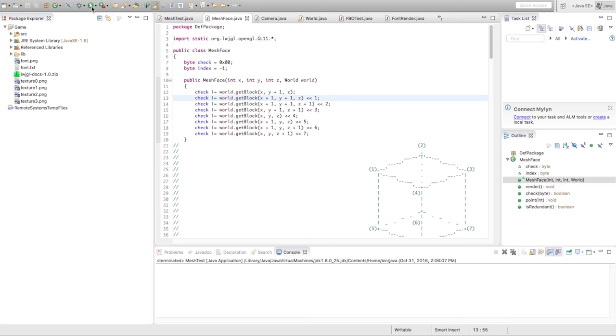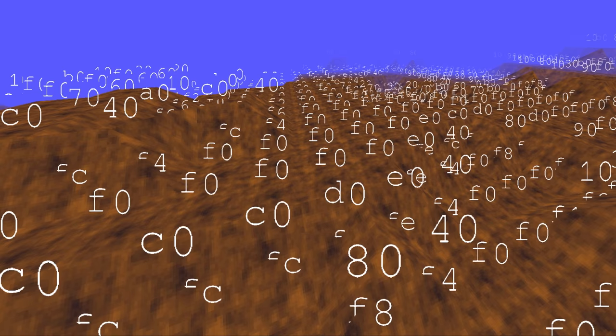This binary volume is generated using simplex noise. If it's less than a certain altitude, then it's considered inside the terrain. If it's greater, it's outside of the terrain, and these triangles are marking the transition between outside and inside, which is also known as a surface.